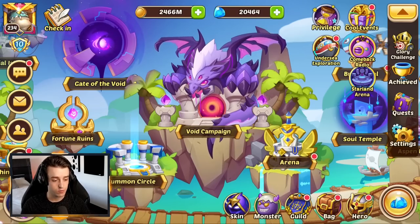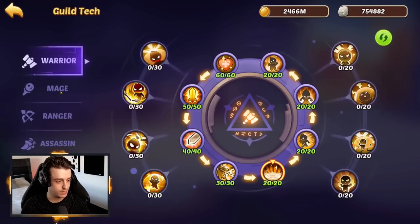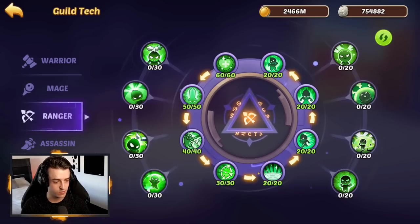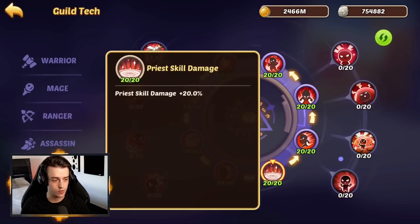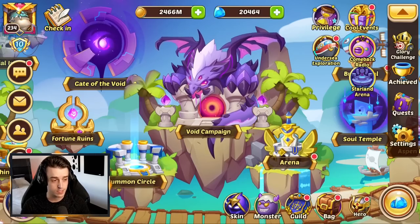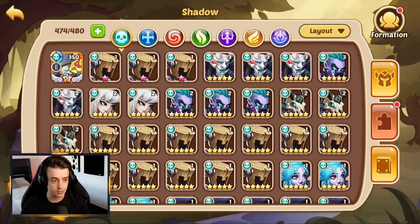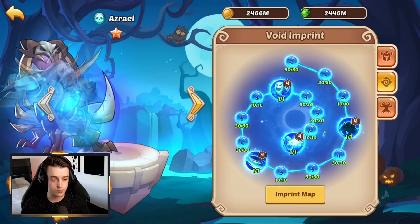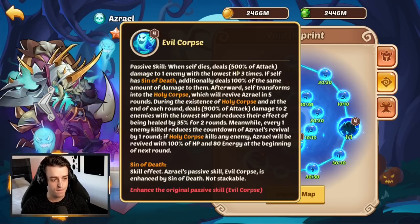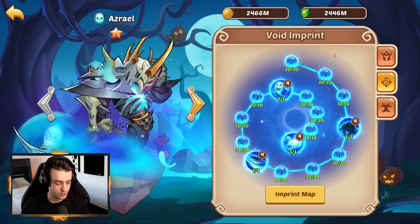Heroes in guild tech automatically get 20% skill damage - that's the same for every single faction. They all have this aura as their fifth guild tech tree, giving 20% skill damage. So for assassins, the base skill damage for Azrael is going to be 520% on his upgraded form. Now, how do we take 520 and extrapolate just how good 80% skill damage is going to be?